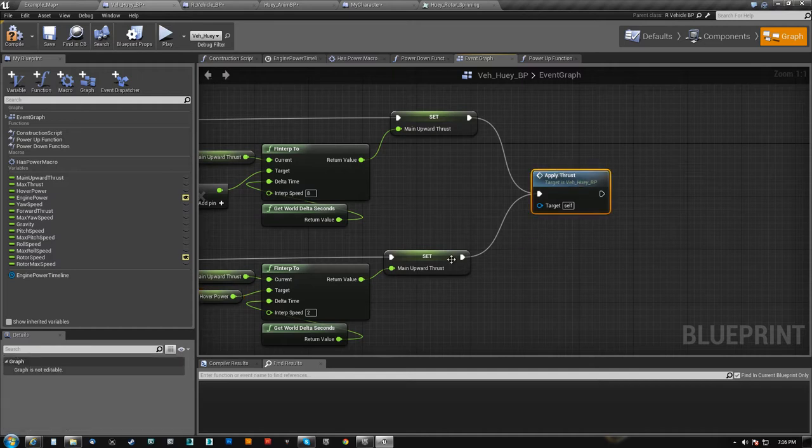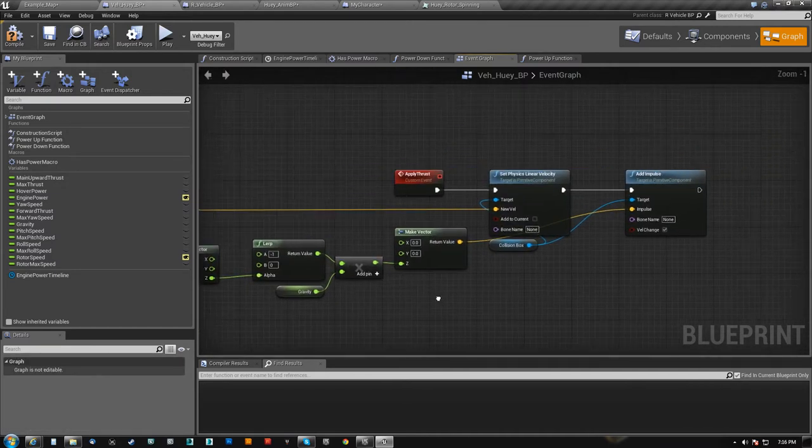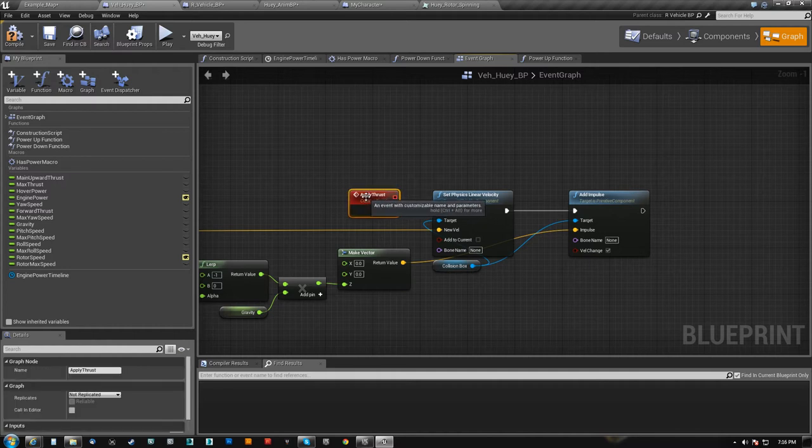Both set it here and then we run apply thrust. Apply thrust is kind of where the meat of the entire thing happens.